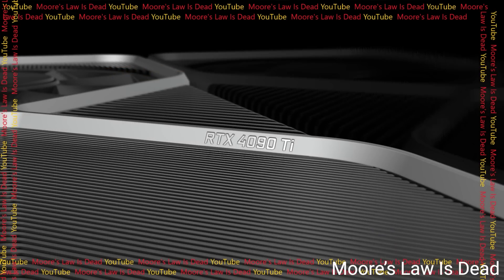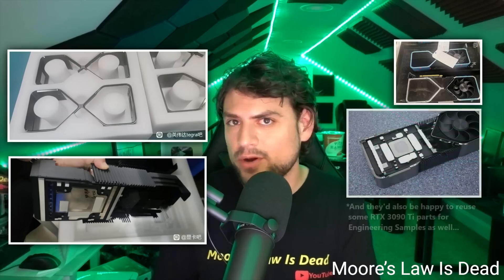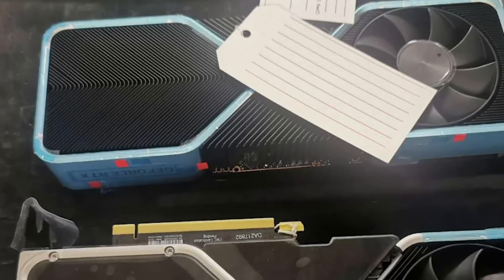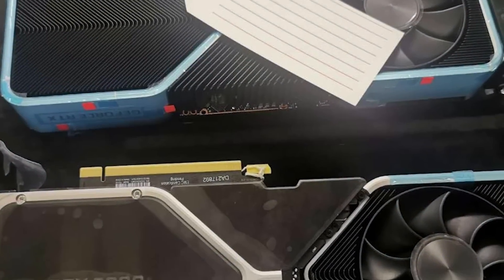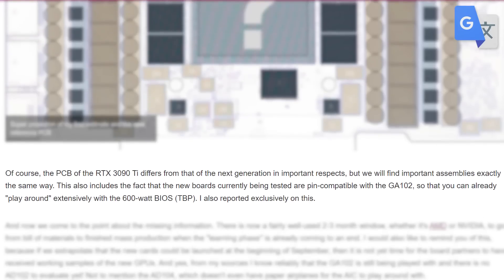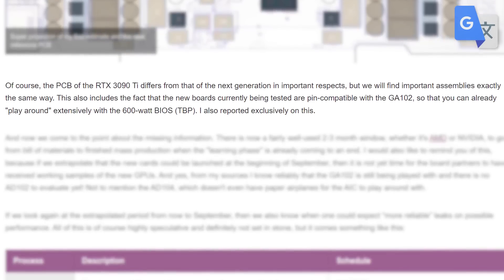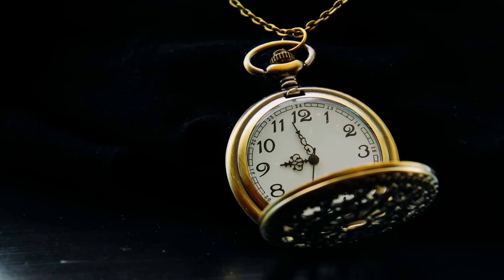With that said, this is apparently the design of Nvidia's engineering sample, and it's likely retooled from their current 3090 Ti. The design of the engineering sample is what Nvidia used with the 3000 cards when those images leaked before their release, and they've also used the same cooler for two generations before. Plus, with the leaks we've seen showing that next-gen cards are very similar to the 3000 series, this is very much likely it. Time, as always, will tell.